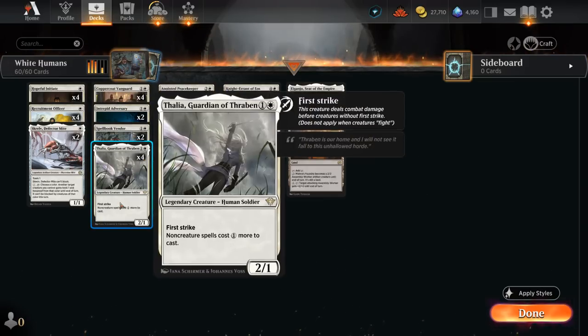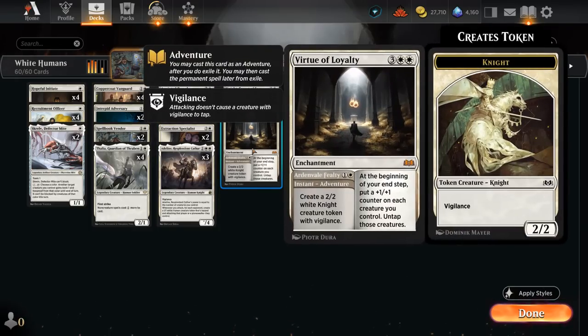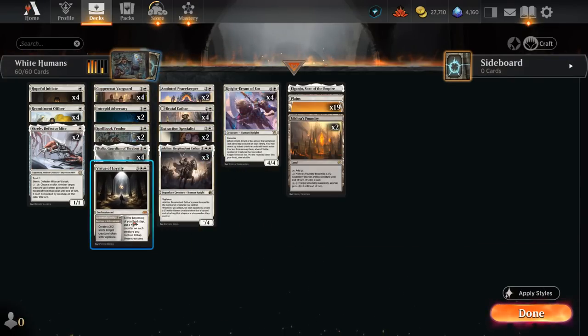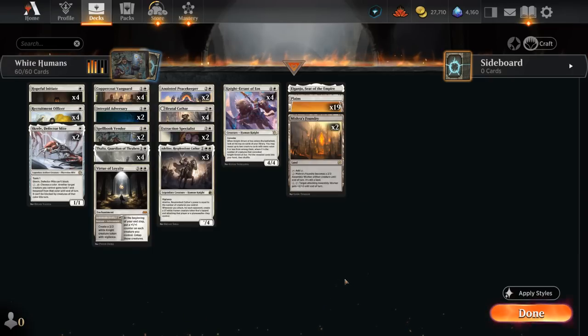Peacekeeper, a 3/3 with vigilance, gets to take a look at certain sweepers like Sunfall and make them two mana more expensive. In combination with Thalia, it can be a nightmare for control decks. Then as mentioned, Virtue of Loyalty — our only non-creature spell — can first use the adventure to make a 2/2 Knight at instant speed, and then the five-mana enchantment puts a plus one/plus one counter on all our creatures and untaps them, which can be nice if there's a board stall.